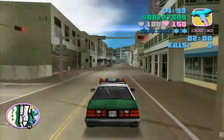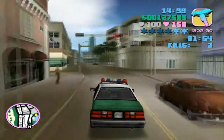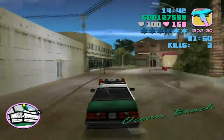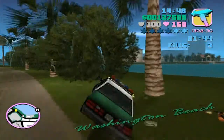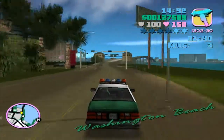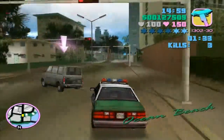Another handy thing is that the Ocean Beach Hotel is just around the corner, so you can pick up any weapons and ammo that you might need during the vigilante mission itself. So if I were to run out of minigun bullets, I'd be able to pick them up again from the hotel. The cars in this game seem to be very prone to lifting up on two wheels, which is very annoying to say the least.